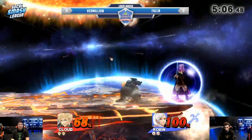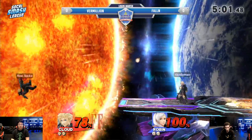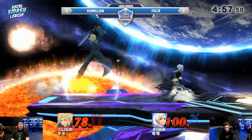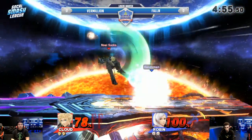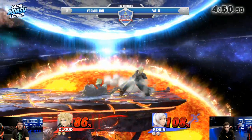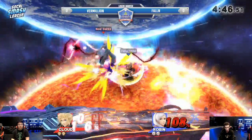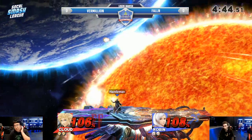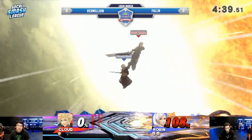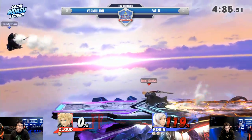Vermilion's still going to work, though. You can just see the mere presence of Cloud — that dash attack. All right, here comes the arc fires. A great ledge trapping tool if you put it right in front of the ledge — it can cover normal get-up really well. Just throwing out that meaty hitbox to cover normal get-up and jump. Oh, the power shield! Into Checkmate. Really good power shield — that back air was a little bit closer to his shield, and he was able to get that perfect shield.